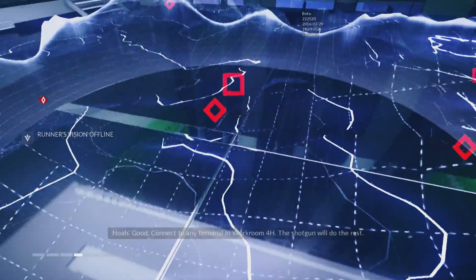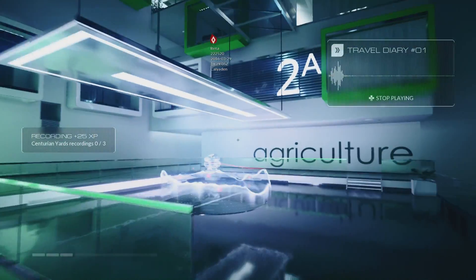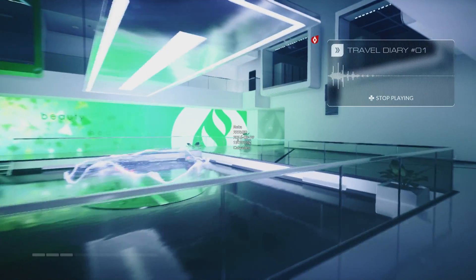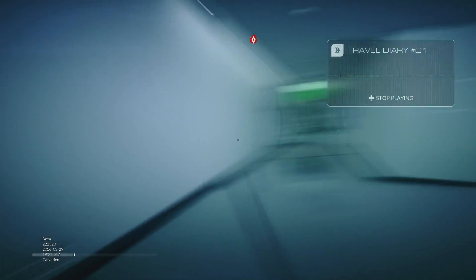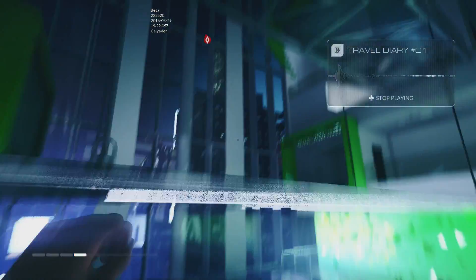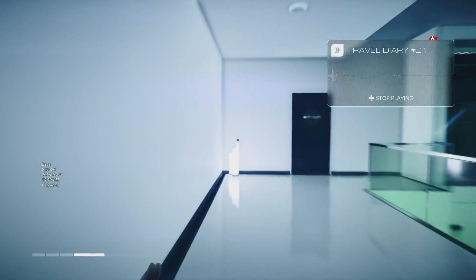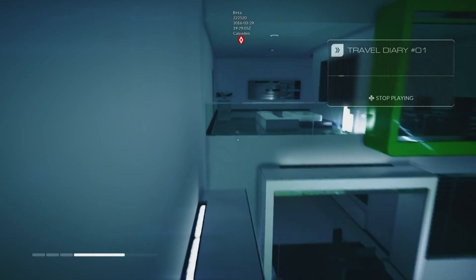All right, now we're in the air duct. So this red line that you're seeing — that's the Runner's Vision. It basically tells you one of the lines you can run in order to complete your objective. You just follow the red line, but you don't have to. There's been times in this mission alone where I've decided to choose a different line, and that's the cool part — there's multiple ways for you to finish.